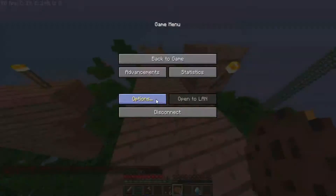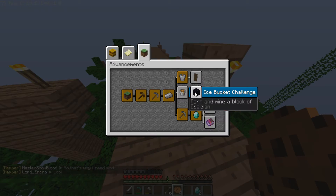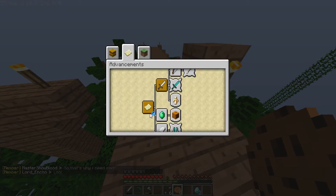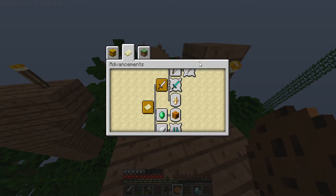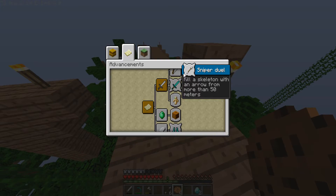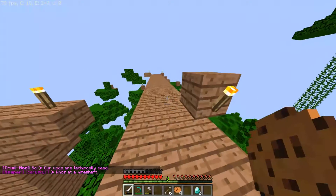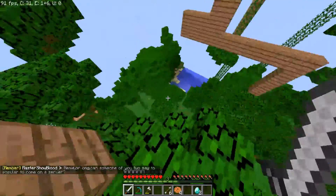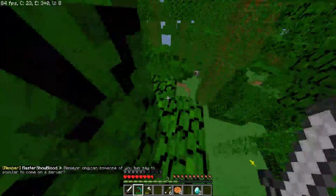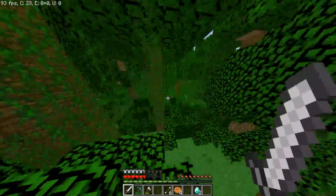Let's see here. Achievement — Adventure. We got that achievement. What achievement do we have to get next? Monster. Take Aim — kill a skeleton with an arrow from more than 50 meters. Monster Hunt — kill one of every hostile mob. So we killed a zombie, we killed a creeper before I think, and we killed a skeleton. So that's our first mission — try to find a skeleton and a creeper.